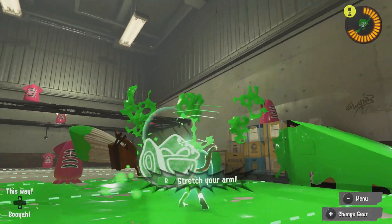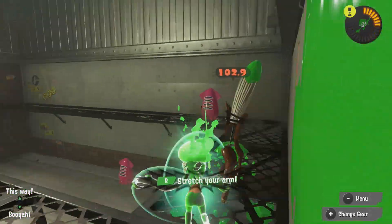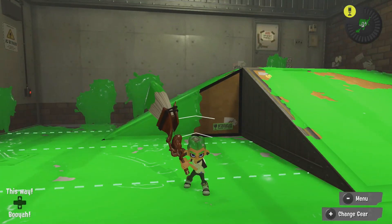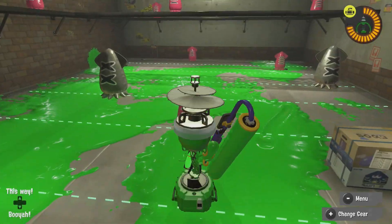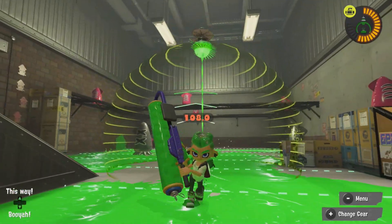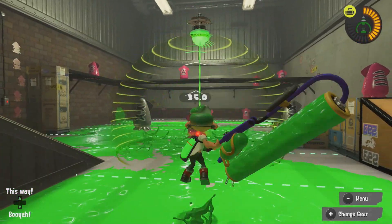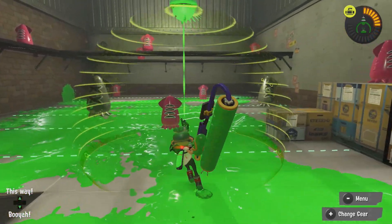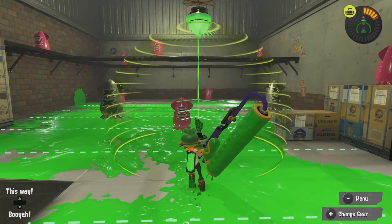Maybe the 'Chimney' code name means this will be like a smoke screen, doing exactly the same job as the ink wall I just described - maybe a bigger version of the Splash Wall. I'm not really a fan of defensive special weapons in the game.